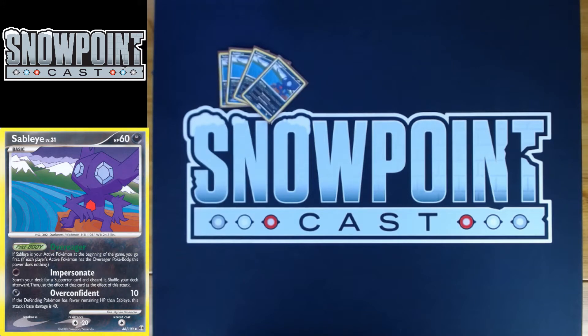Starting off with four Sableye. Sableye's got 60 HP, a single retreat, a resistance to colorless, and an awesome Pokebody called Overeager. If you start Sableye, you just ignore the result of the coin flip and you go first. So awesome going first, especially because of your first attack.